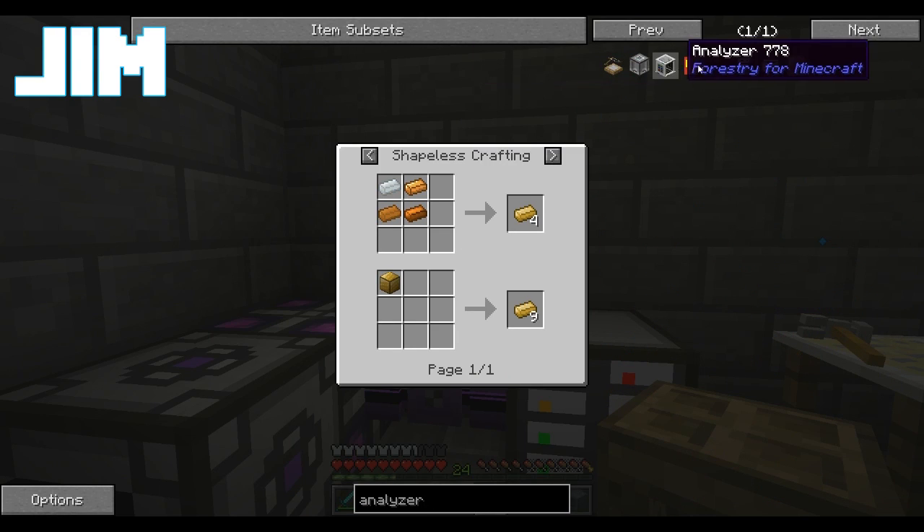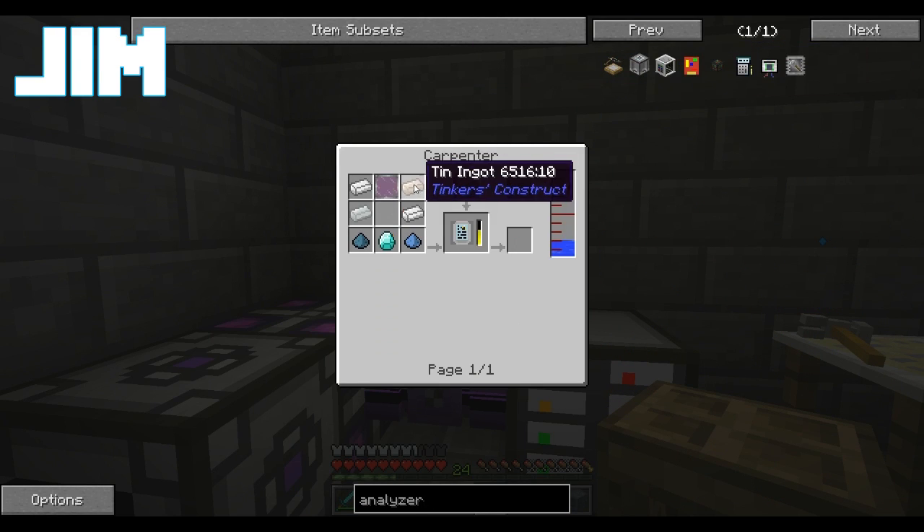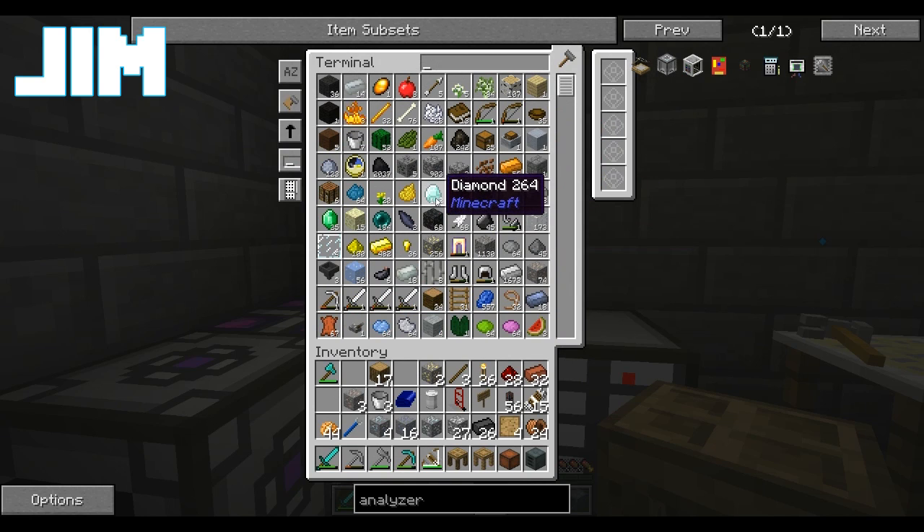An analyzer for our bees is a bee-alyzer, which takes a diamond. So we're gonna grab one of those — maybe a couple.